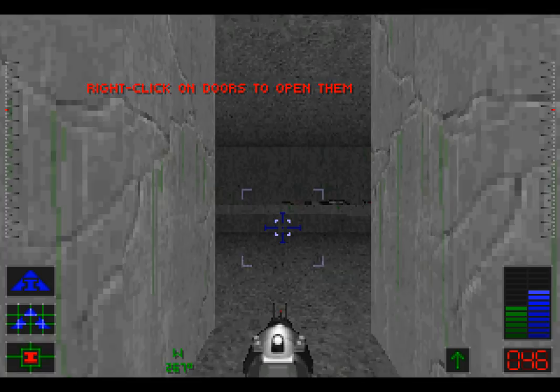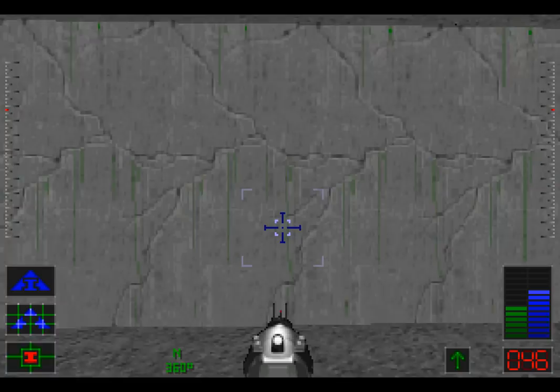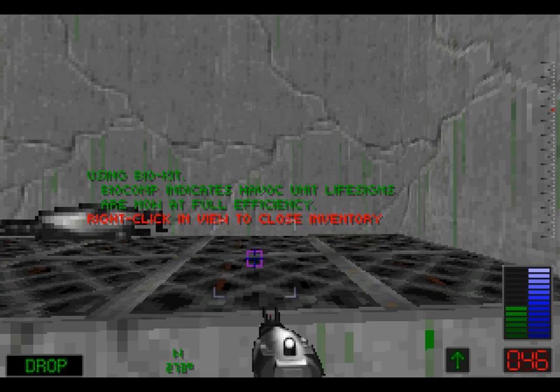Right-click on doors to open them — that's pretty handy. Notice that the gun will change the sprite depending upon where you're aiming. Some doors require keys for access — we'll be finding lots of keys. In many ways, this has lots of FPS mechanics and systems from games at the time. Right-click on items to acquire them, like the bio kit. Right-click on the inventory icon to ready an item for use — you stockpile your healing items. Position your cursor over the item and right-click to use it. You won't be leaving those things on the floor; you'll be holding onto them for when you want to use them.